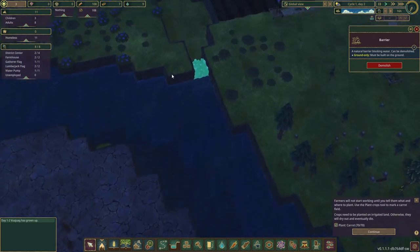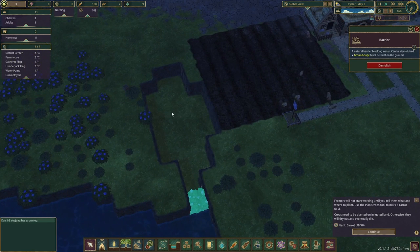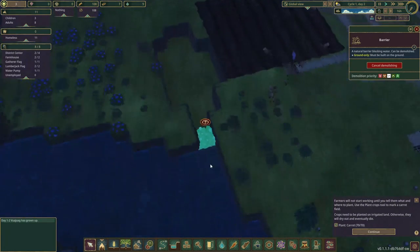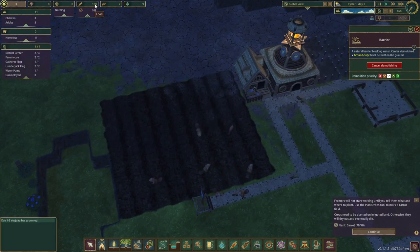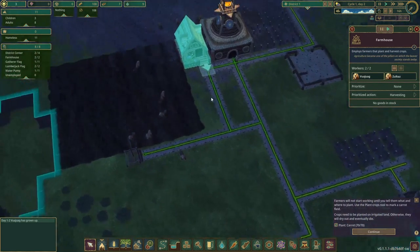We also have a barrier here. If I were to demolish this, we would suddenly get water coming in here — so let's set that for demolish. No reason to just have that there. But how are we on food? We have 108 berries left, so I'm not doing the best.